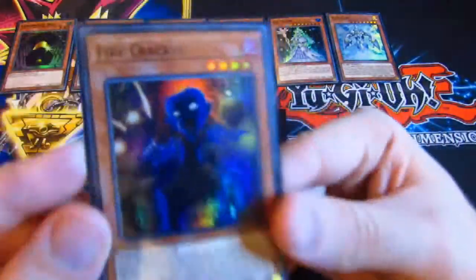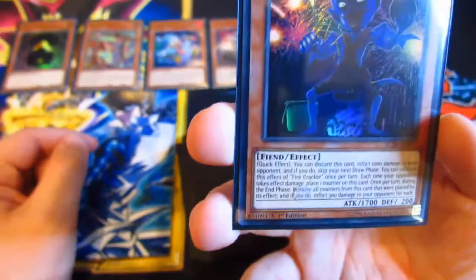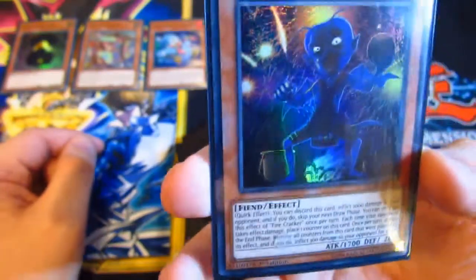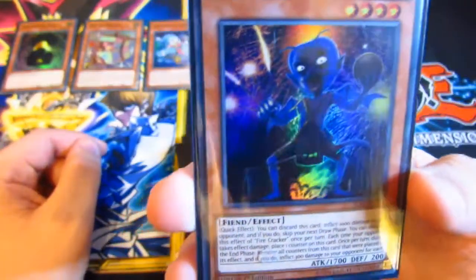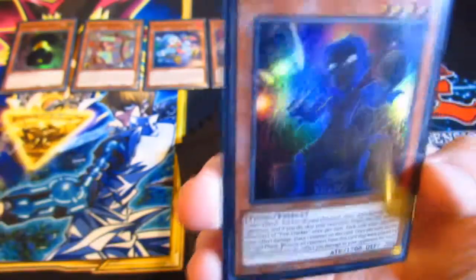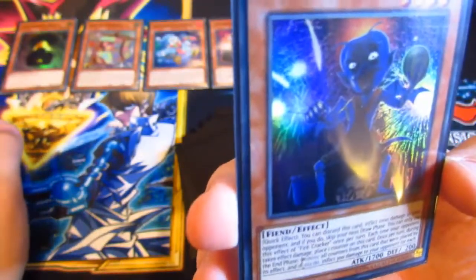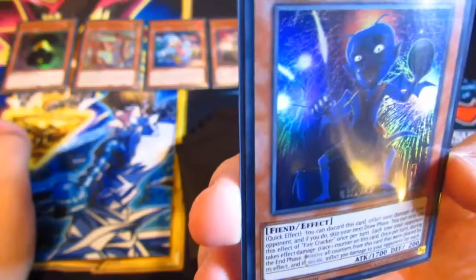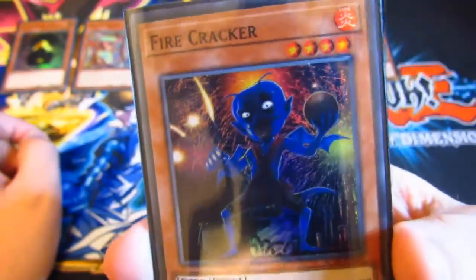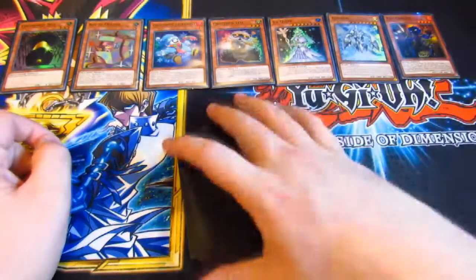Now we have a Firecracker. This effect is a quick effect — you can discard this card to deal 1,000 damage to your opponent, but if you do, skip your next draw phase. Quite a big downside for that one unless you can win the duel in that move. You can only use this effect once per turn. Each time your opponent takes effect damage, a counter is placed on this card. Once per turn during the end phase you remove all counters from this card placed by this effect, and it deals further damage to your opponent for each. Not too bad if you've got a good burn deck which can protect it well, other than that it might be a bit weak.